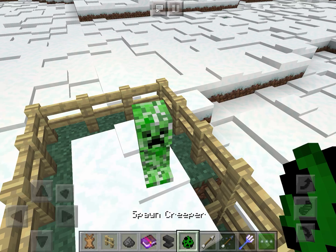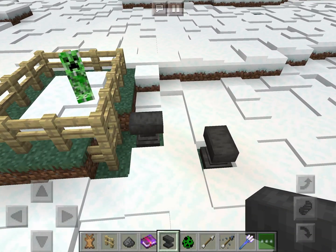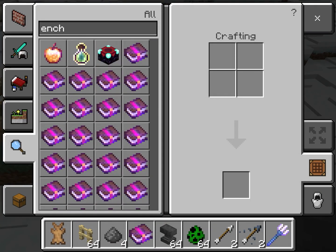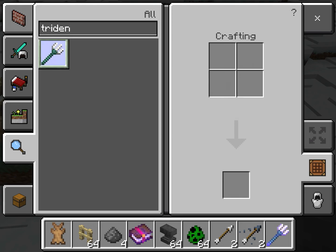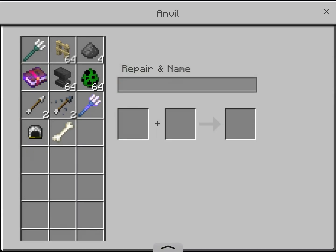First of all, you want to spawn this. Get an anvil, spawn that. Over here, get a trident. Let me show you guys. Get a trident, use that.